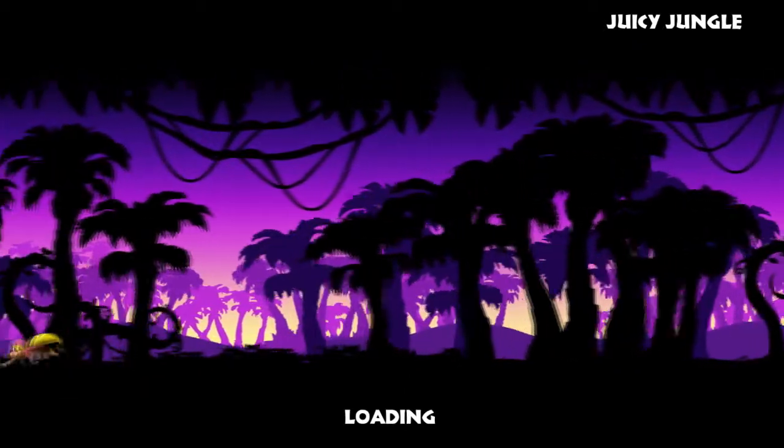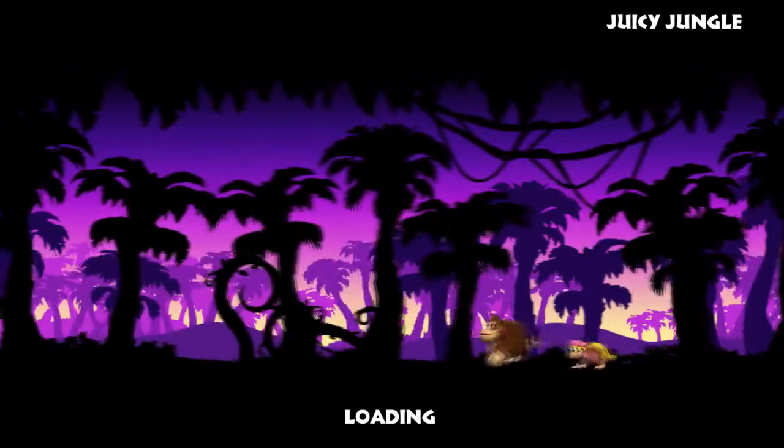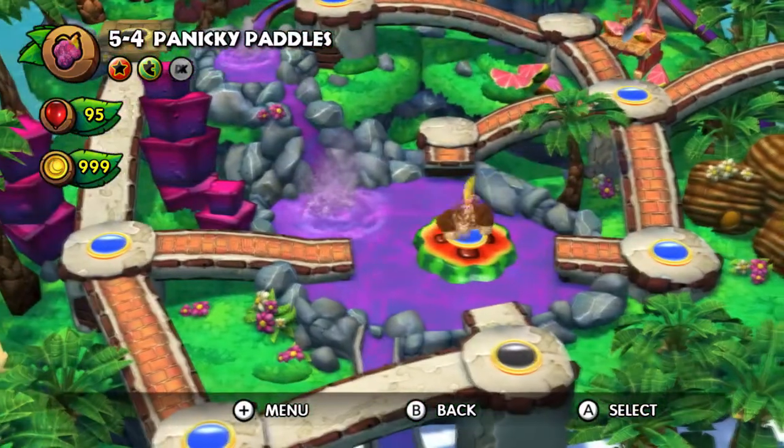With 10 coins — I can't even collect KONG — and 677 bananas. There we go. Now I will see you guys at the secret exit in 5-4, which will take us to 5-b. See you in a minute.